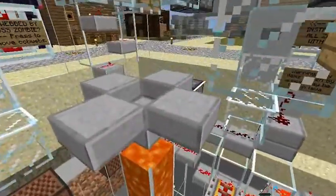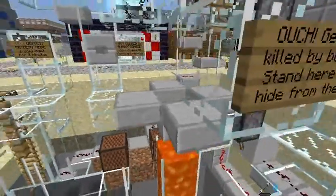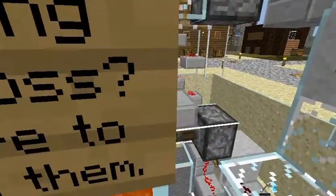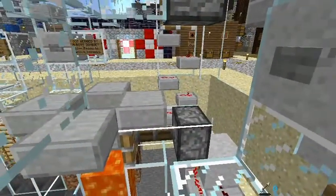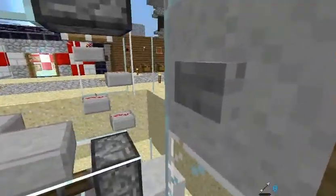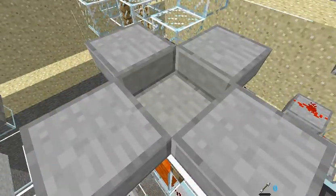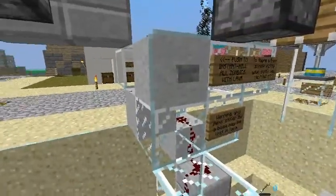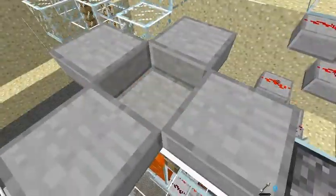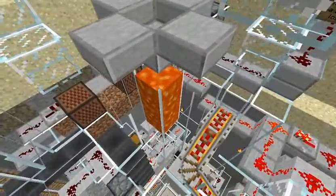And sometimes you get a boss monster that you just can't kill, so I have an area where they can hide from the monster and get away from it. And if there's nothing you can do to get rid of the monster, there's an instant kill button here. You push this button and the floor drops out underneath the zombie and they fall into lava. That gets rid of any of the ultra bosses that you just can't deal with.